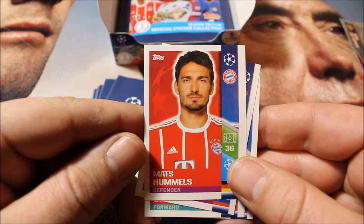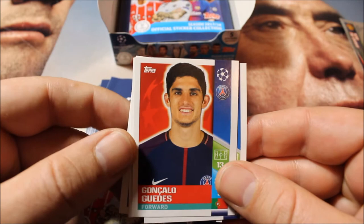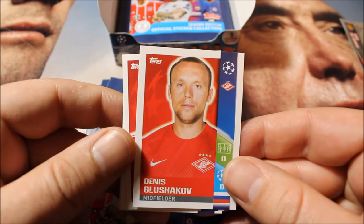As the smaller normal-size stickers, we have Mats Hummels from Bayern Munich, Marco Reus, and Uzala — which should be from PSG — and Danis Gulchakov.